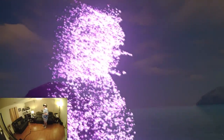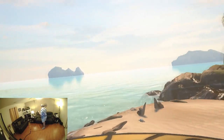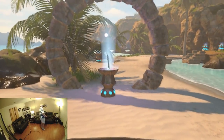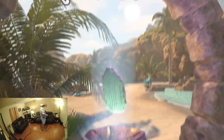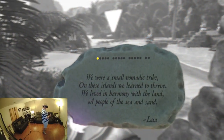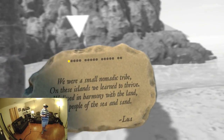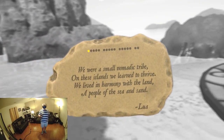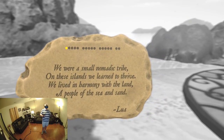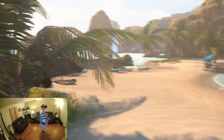This is some Matrix stuff — I've been teleported and there's a stargate, awesome! The narration picks up: 'We were a small nomadic tribe on these islands, we learned to thrive, we lived in harmony with the land — a people of the sea and sand.' Got a little story building here, very cool.